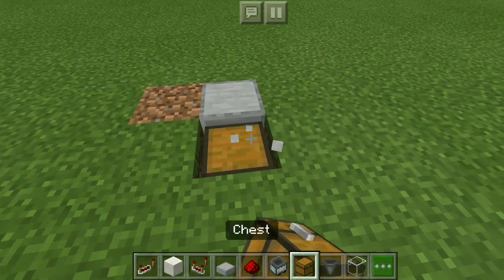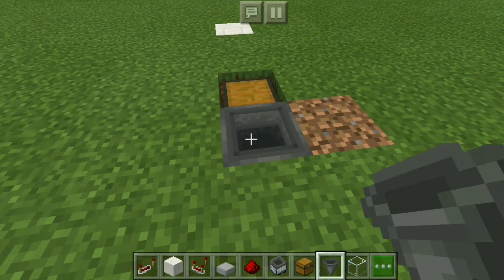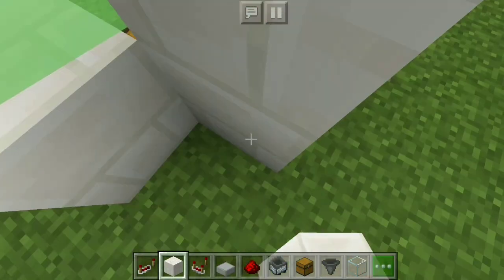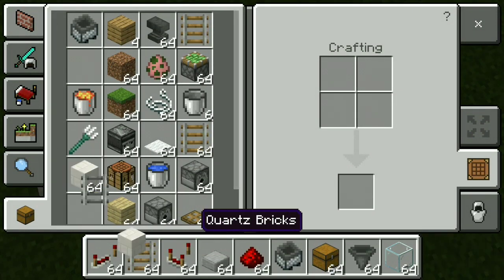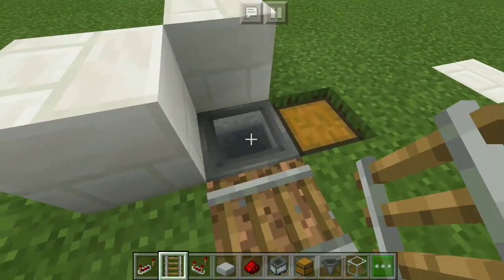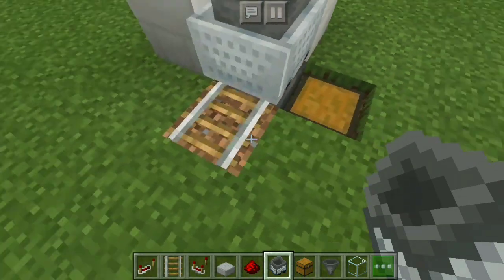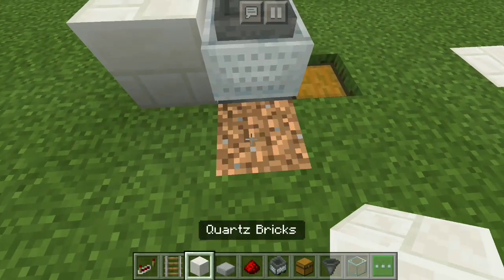The first thing you want to do is dig out two blocks from the ground. Place a chest, and then crouch-place a hopper in the back so you don't accidentally open the chest. Then place two solid blocks around the side. Next, get two rails and place them facing the correct direction, just as shown, so they don't go rolling out — otherwise you'll lose your minecart.